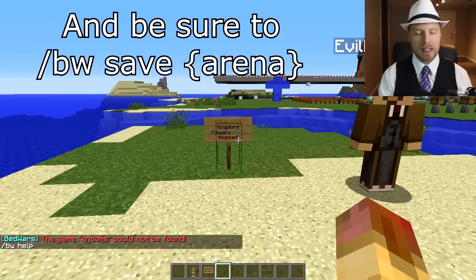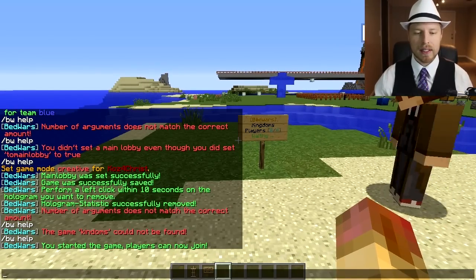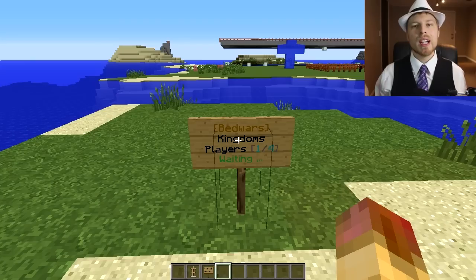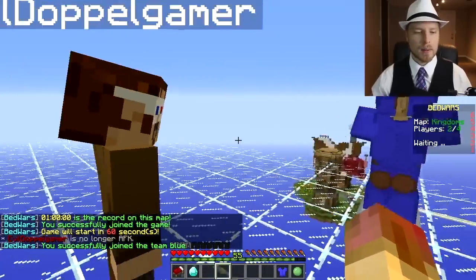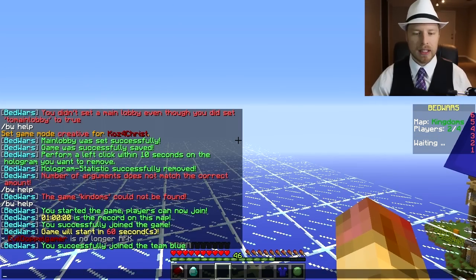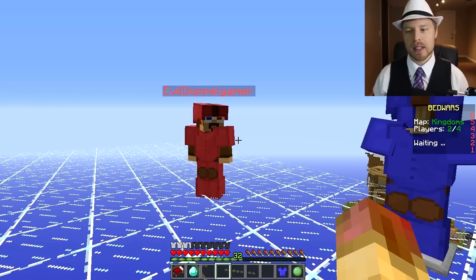Now start the map and players are able to join. You can see it shows one of four players — two teams with max two per team. We take blue and get the team armor automatically, then get our second player on red and they get their armor too. The countdown timer starts and you can see it counting down, with a scoreboard on the side that you can modify.